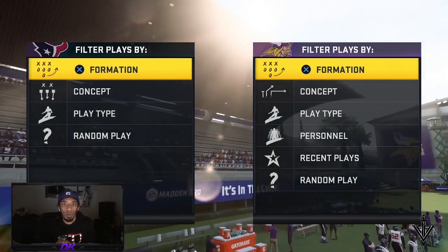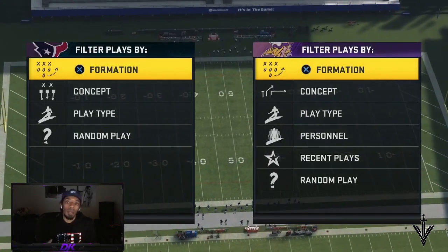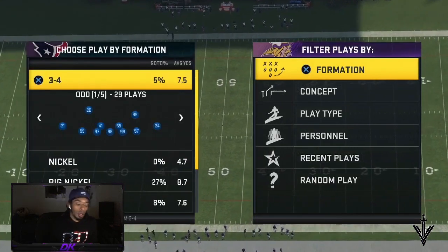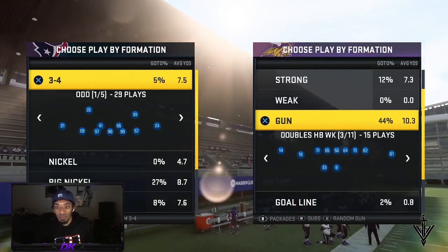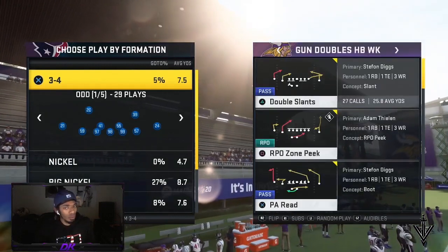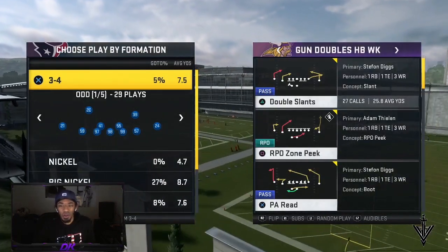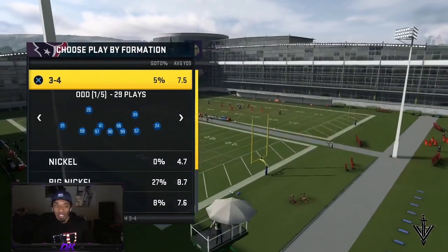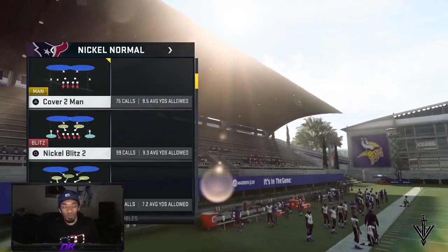A really good play — it works very well versus blitzes, being that we're going to block both the tight end and the running back, and lucky for us the tight end and the running back are on opposite sides. The play is out of shotgun, gun doubles week. I don't typically run gun doubles, but I saw a route combo I liked, was wondering if I could motion over that post — I can't. So I sat there, labbed it up a little bit, and we got a nice little route combo for you guys.